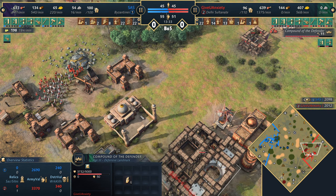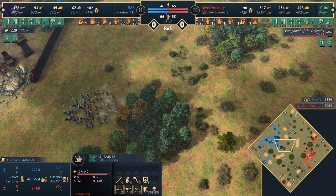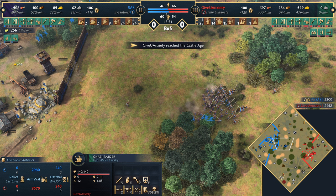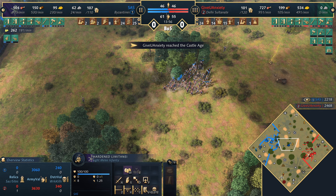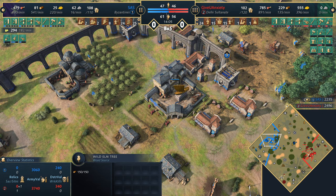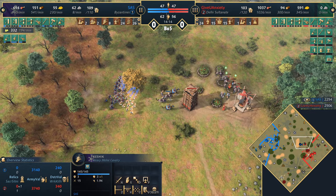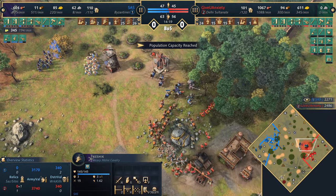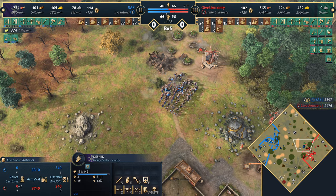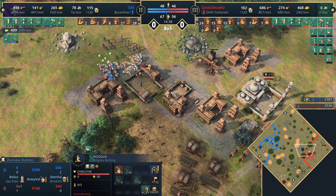When Delhi gets to castle age it takes time for standing army units to upgrade, which allows Sassy to breathe. If Sassy sees his opponent going castle age with a decent standing army, he might stop producing and go castle age himself — that's when the Byzantines really start to come online with the Grand Winery's olive oil. The concern for GUA is that several production buildings are on the front line about to go down, including stables and barracks needed for Lancers and Ghulam.